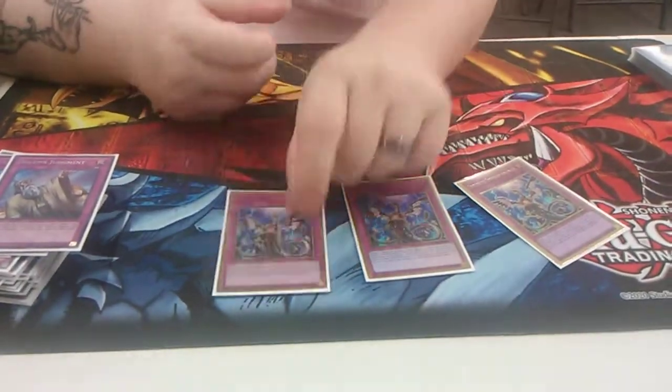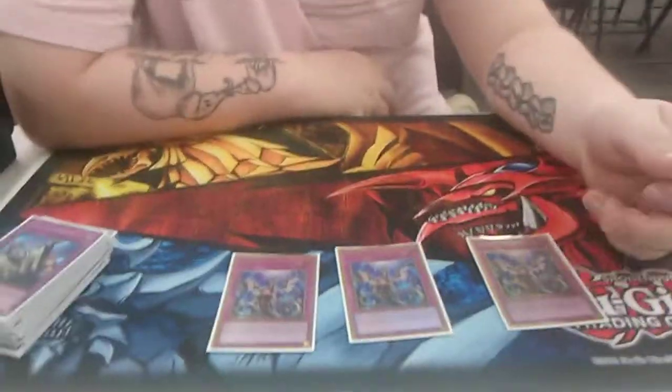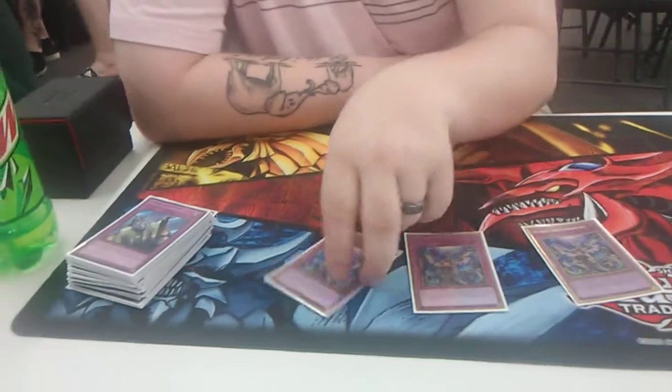Triple Infinite Impermanence. How did you do? 3-1. That's self-explanatory — it negates a monster effect. It also shuts off, like, Barricadeborg Blocker — like plug gates. Yeah.